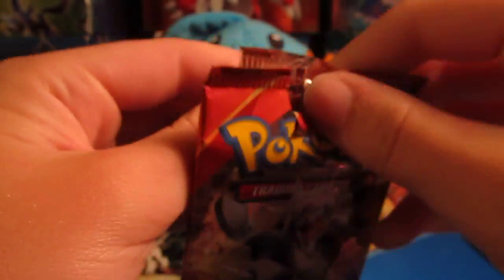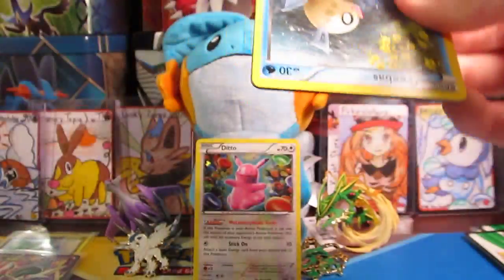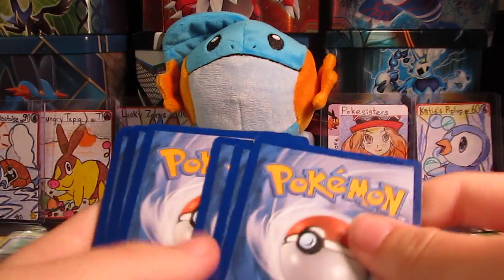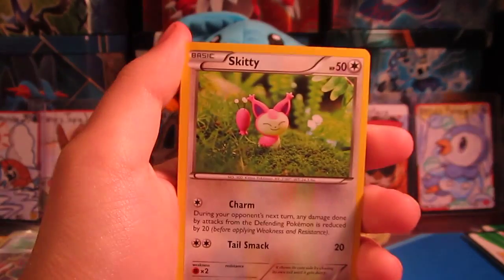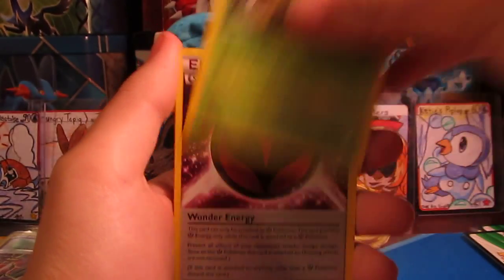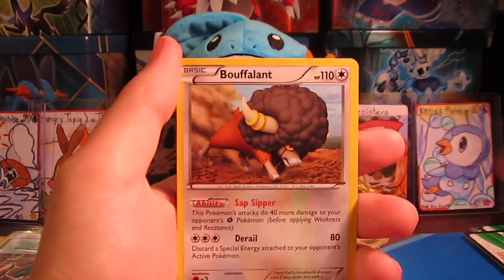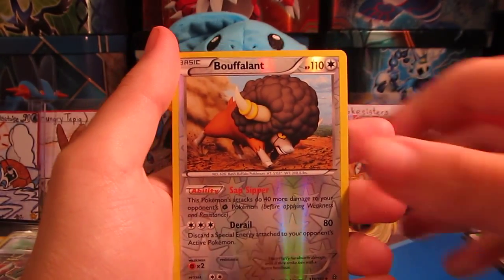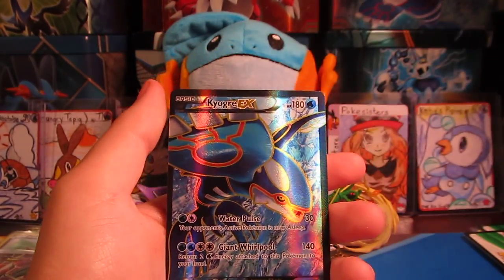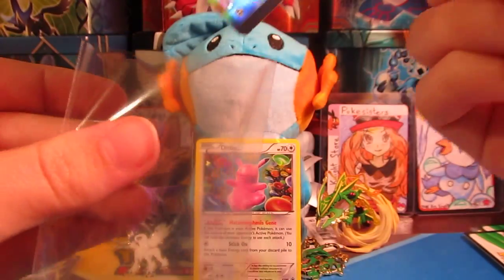And this pack is going to be a pain to open. We'll set the code card off to the side. We have a Phoebe, Skiddo, Tropius, Bunnelby, Weedle, Wonder Energy, Rhydon, Buffalant. Reverse Buffalant — that is an Uncommon. Oh, this is my favorite full art, and this is crazy, guys. This is crazy.